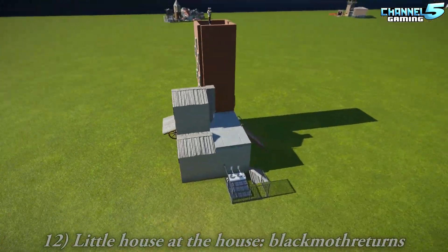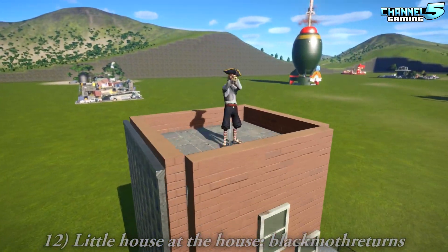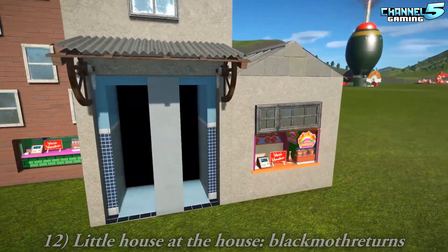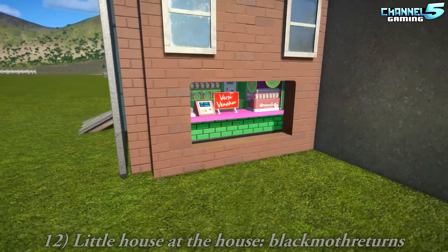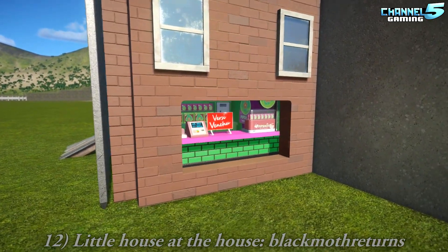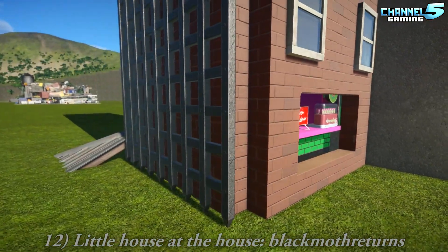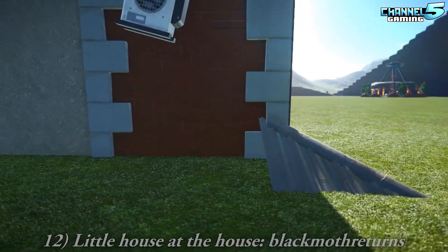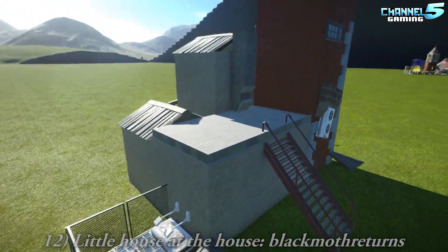The Little House at the House by Black Moth Returns. What's this guy doing? He's watching you. Something's awful about the shop window — I need to shunt that up a bit. That's a well-armored building. Is that how he gets up? Climbs up the side — the stairs.